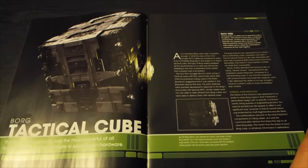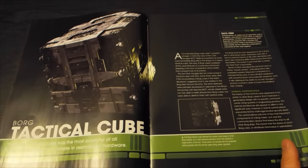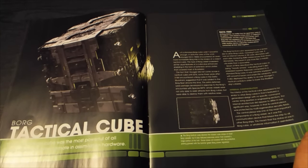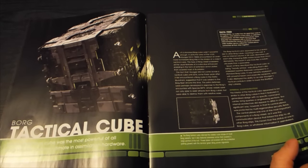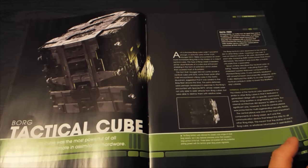The Borg Tactical Cube was the most powerful of all Borg vessels and the ultimate in assimilation hardware. The Borg Tactical Cube retained the classic cube shape of most Borg vessels, but it also featured extensive armour that covered a large portion of the hull. Those areas not covered with the protective plating glowed with the familiar green Borg power signature.